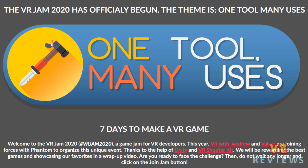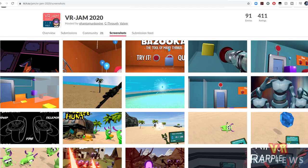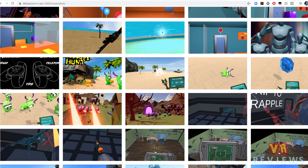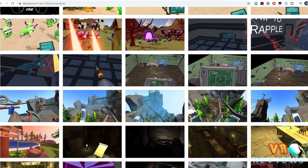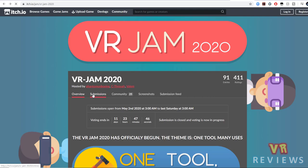VR Jam 2020 is a competition where single or group entries have to make a VR game within 7 days, and it has to relate to a particular theme. That game is then judged based on a range of criteria. In this video I'm going to explore my top games for the Oculus Quest from this year's VR Jam. Bear in mind these games were made in 7 days, and while they are fantastic, they're not necessarily the most polished or long-lasting experiences. But at the very least, you'll get to see awesome talent and some really interesting ideas and concepts you might have never seen in VR before.